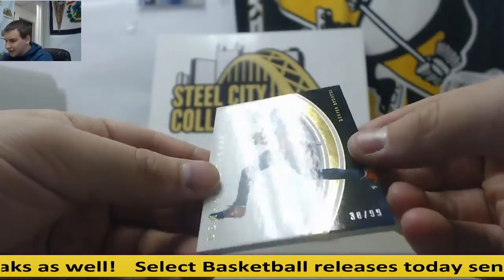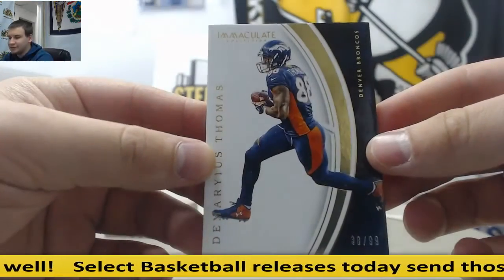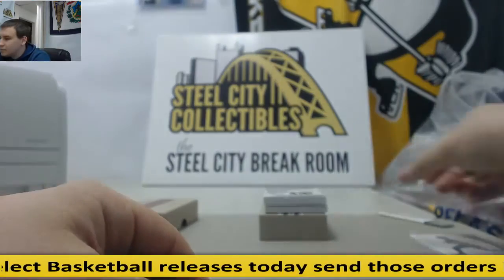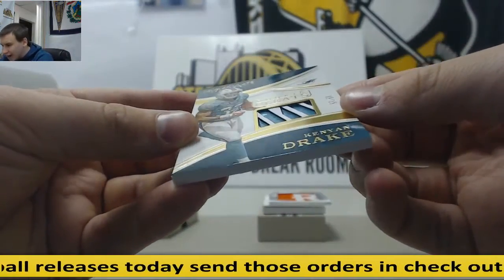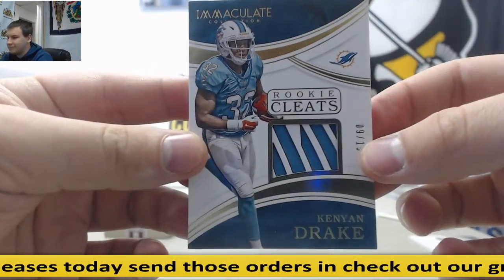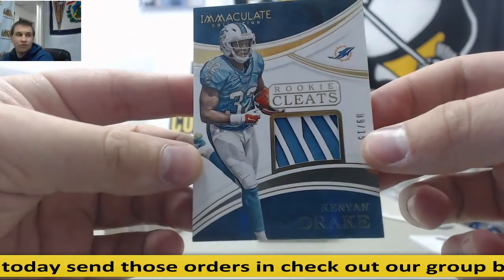First, to 99: Demaryius Thomas, Base. Rookie Cleats — Kenyon Drake, 9 of 15.